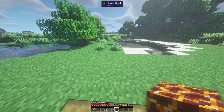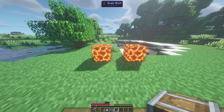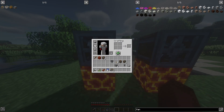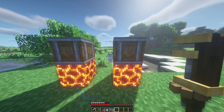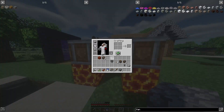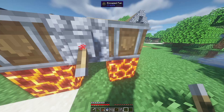Our next step is to place two magma blocks and two encased fans — one and one just like so. We'll take the wrench and turn the fans so they're facing down, then place cobblestone and a lever and turn that on to power the fans.